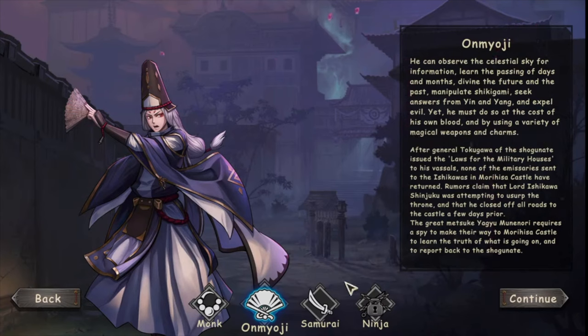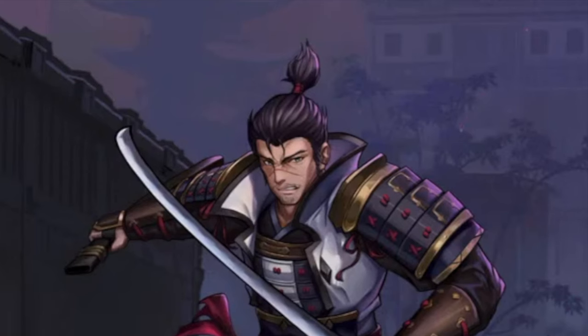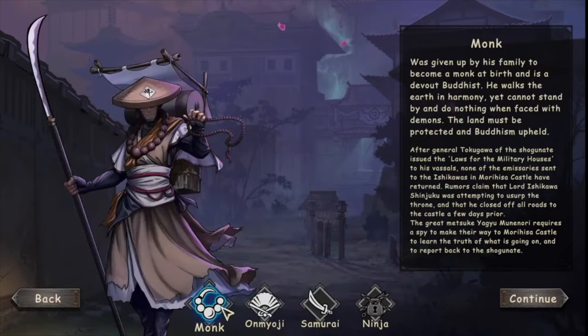He seeks answers from yin and yang and expels evil using magical weapons and charms. I'm not too interested in the story, to be honest. We also have a samurai — a master swordsman. Let's go with the monk.